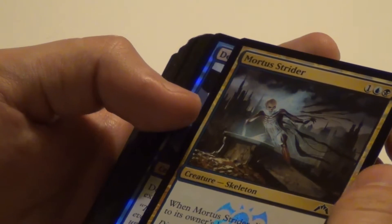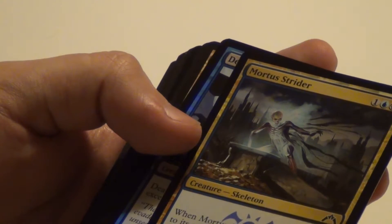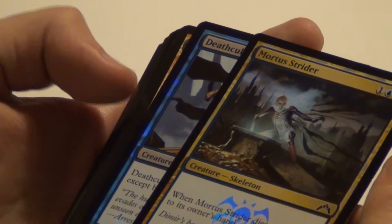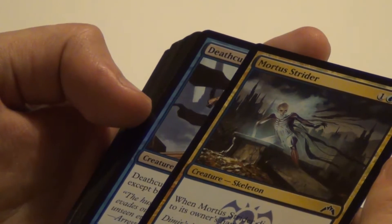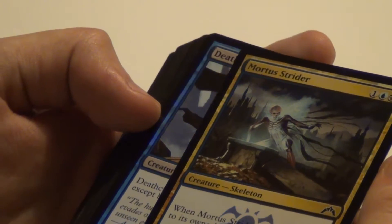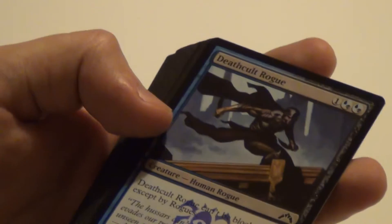Mortis Dogs: when it dies you can return it to its owner's hand. It's a 1/1 for three mana — a bit expensive, but it could be annoying if you just want to stall people with some sort of blocker. Still, a bit too expensive for my taste.